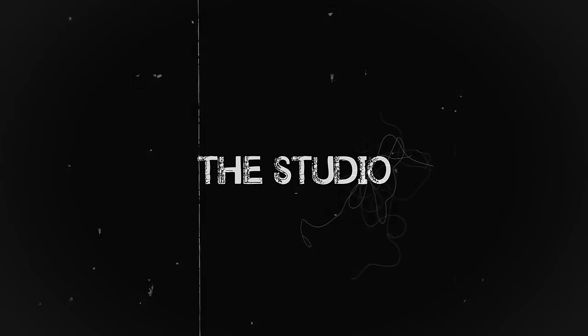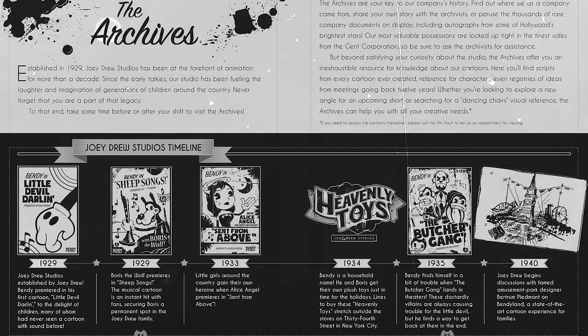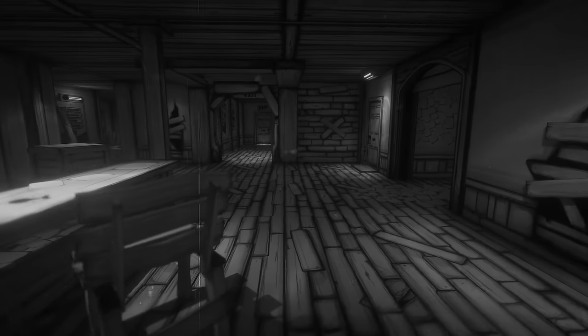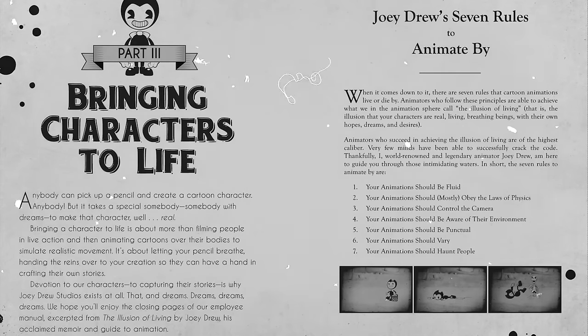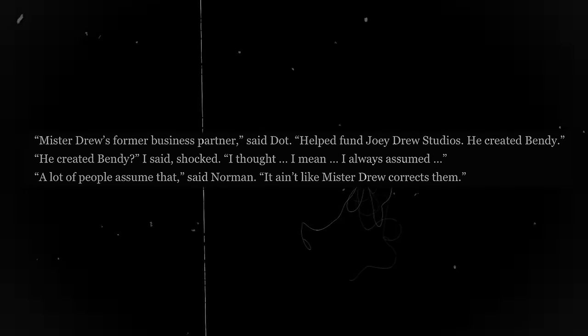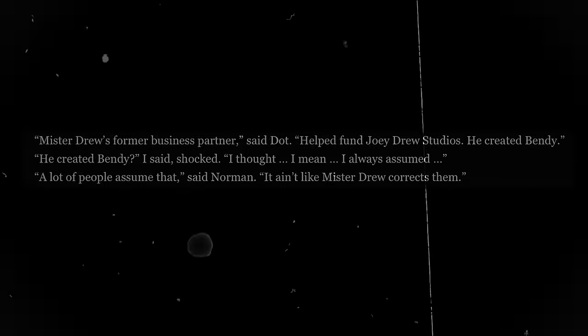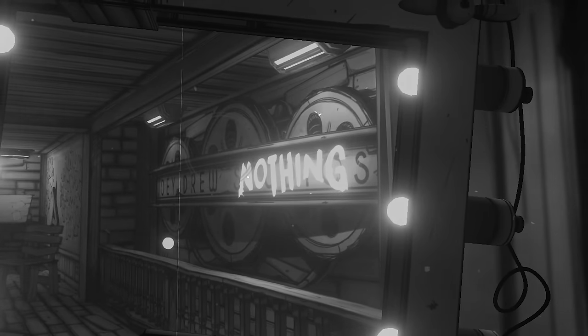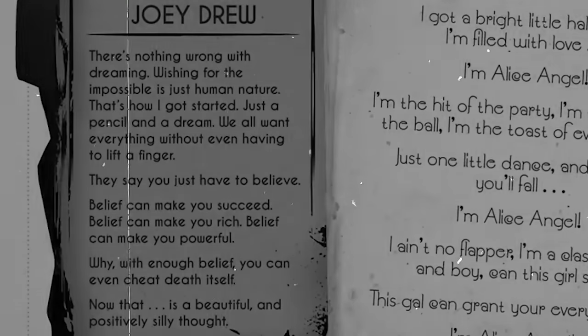Started in 1929, the Joey Drew Studio was a success — well, it was in the first 15 years or so. The company was started up by Joey and his friend Henry Stein, a talented artist. Despite Joey taking full credit for the characters that the studio designed in his book The Illusion of Living, Henry was actually the visionary for them and he was the one who designed them. This is reinforced by a secret message in the lobby which states that Joey Drew nothing.